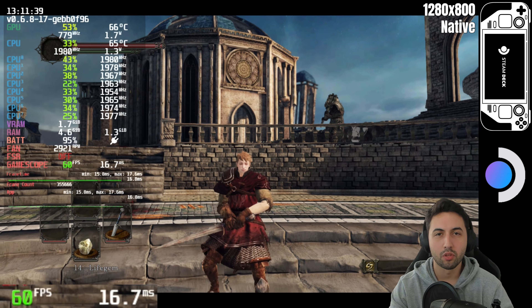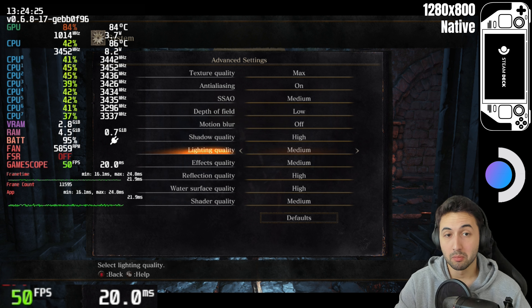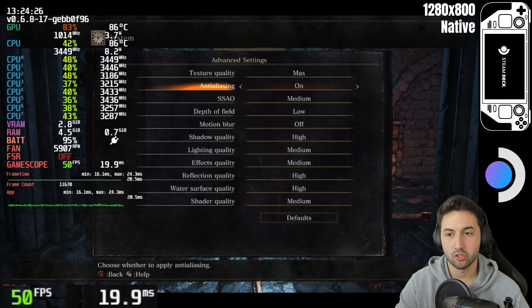And finally, Dark Souls 3. Native resolution again. I'll show you two settings — first, my optimal settings: visuals-slash-performance. Because the game isn't 100% perfect. Basically I'm mixing between medium and high, with the highest texture quality. With these settings I'm in one of the toxic swamps of the game.